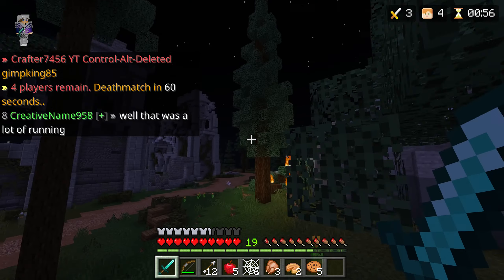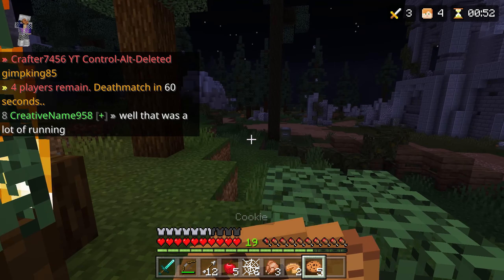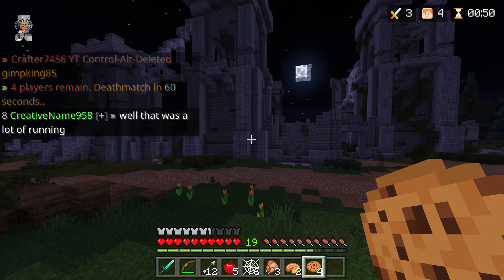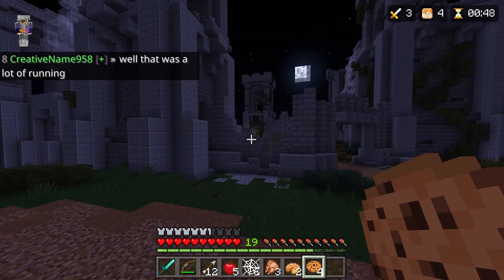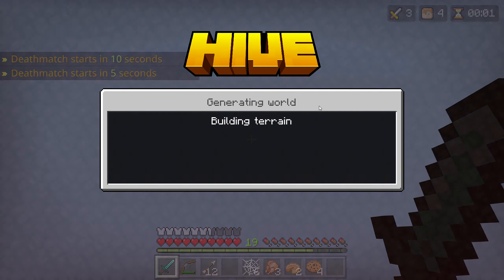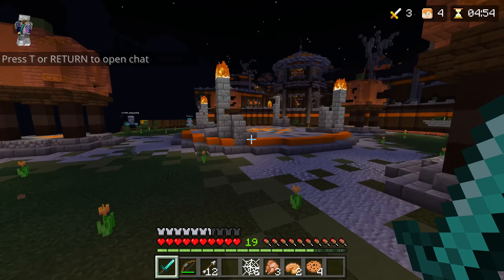I want to avoid this other guy because if I start fighting him I'm gonna get third-partied. It's never good when there's three people fighting in solos — one of them usually waits to third party. It's a good strategy to win but it's kind of annoying. Can I cut him off? He didn't take a right.